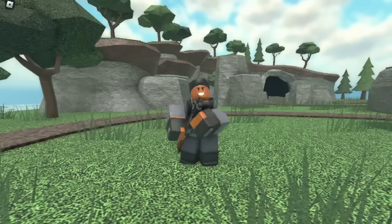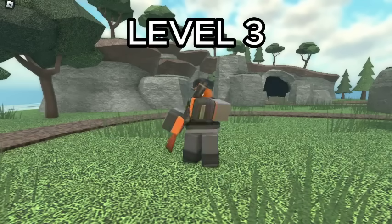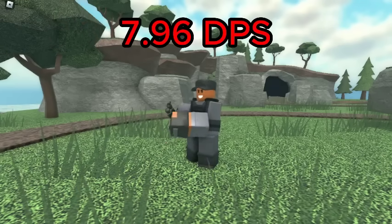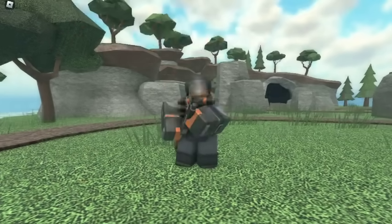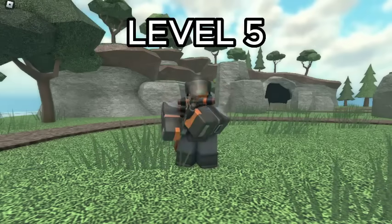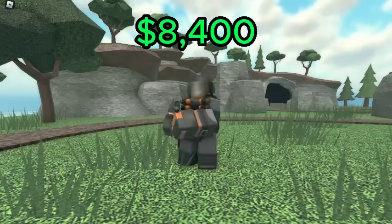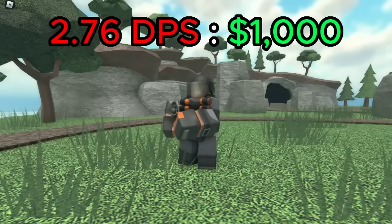However, I'd recommend spamming level 3 Demomans as they have nearly the same value, being 3.32 DPS per 1K spent, but a much higher DPS of 7.96 instead of 1.45. The Demoman only gets hidden detection at level 5, which has a DPS of 23.18 for a total of 8,400 cash, giving it a DPS cost ratio of 2.76 DPS per 1K spent.